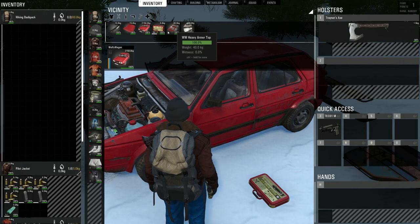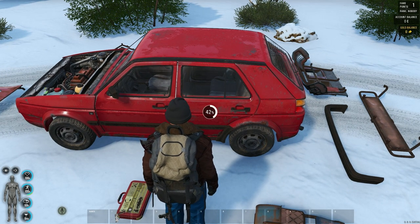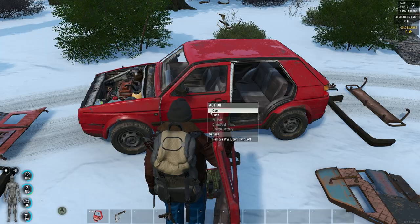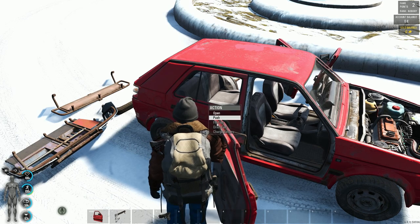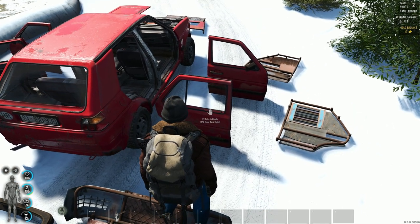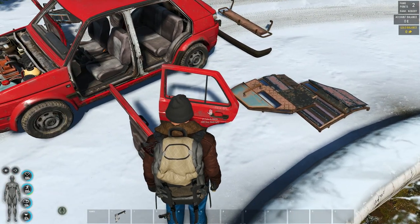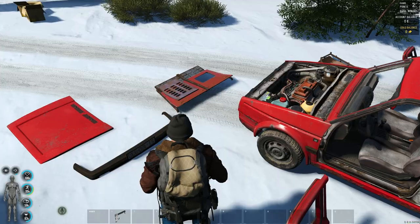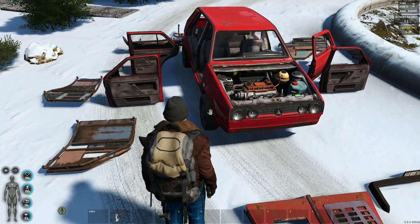We've got a new vehicle repair kit with 20 charges. Let's take off the doors. Car's not up on a jack yet — we're just taking components off, and notice two points again come off our tool. Now, if you notice the names on these components, they are very specific. We have door back right, door front right, door front left, door back left, back bumper, bumper armor back. You can't interchange them — you can't just loot a door and put it on any of your four slots. It takes that specific door or component for your car.